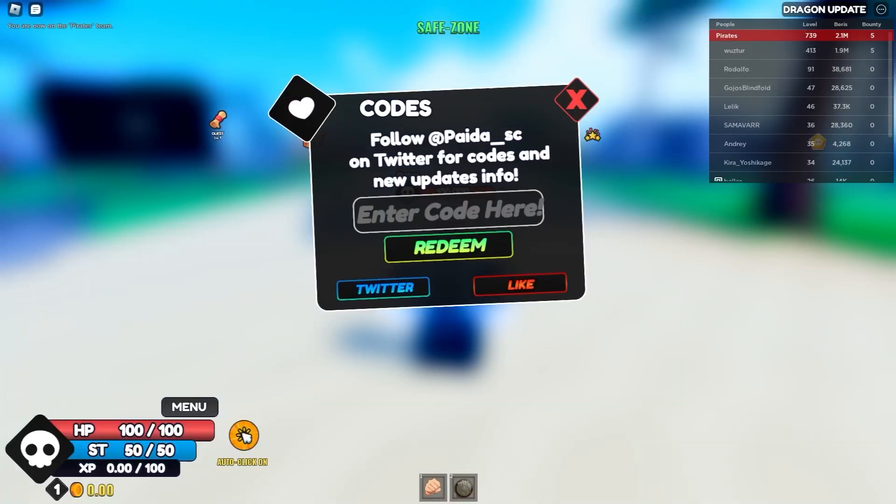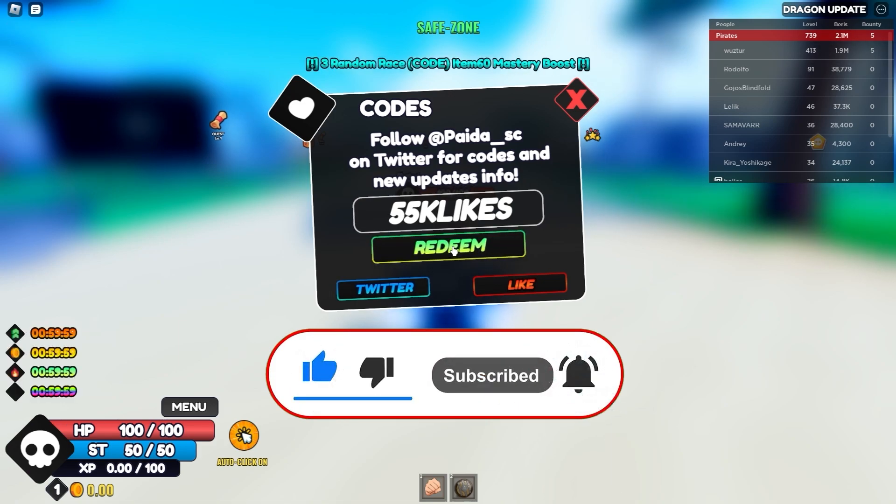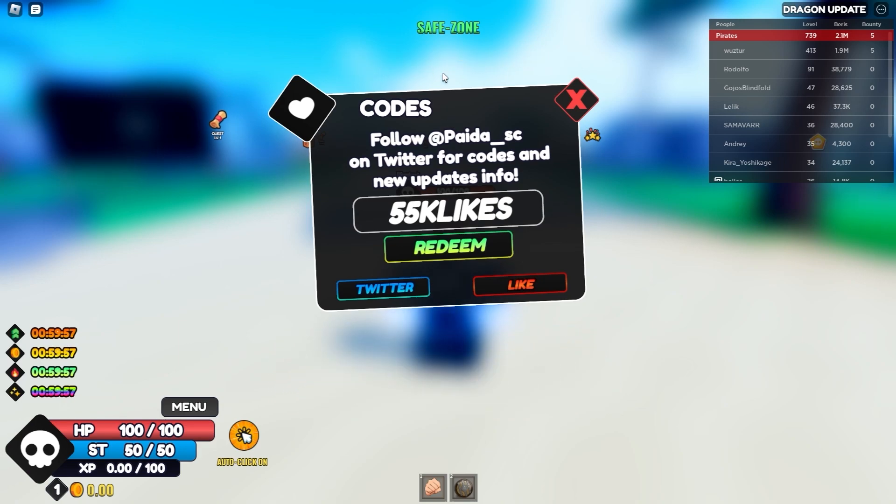Let's start with our first code, which is absolutely amazing. It's one of the latest ones and it's actually called '55k likes', which gives a 3x race boost. We're doing this code for the 3x race boost right now because it just dropped. And as you can see, we just got 3 random races and a bunch of other boosts for 60 minutes.